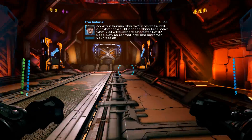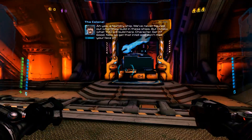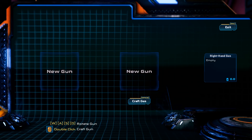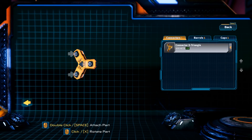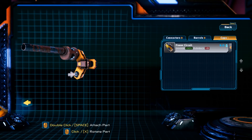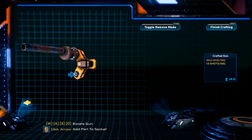I don't know what they build on these ships, but I know what you will build here — character. Get it? Now go get that intel. There are two crafting stations. We're gonna add some mini rockets on there, put some power circuit on there, and then we don't have anything else. Finish crafting.